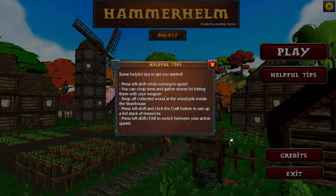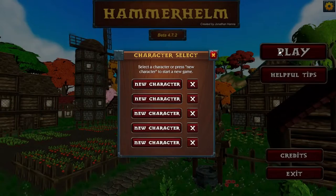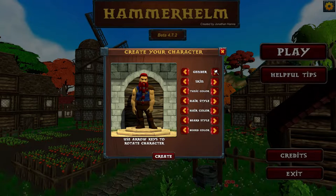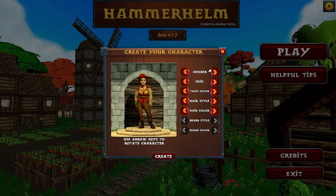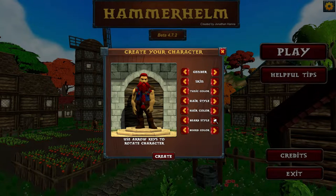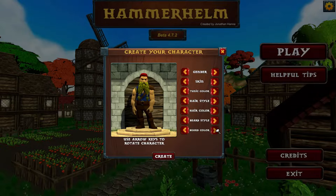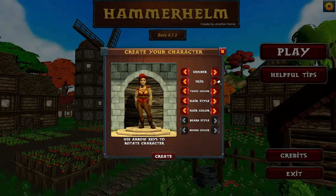There are a few helpful tips you can read, then we're jumping in. Let's see — new character. We can play as a female or a male, and I'm going to go for the female. For the male, you can adjust things like beard style and color. There's a nice variety here.